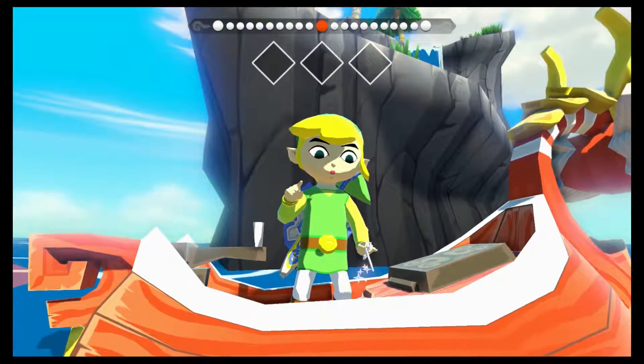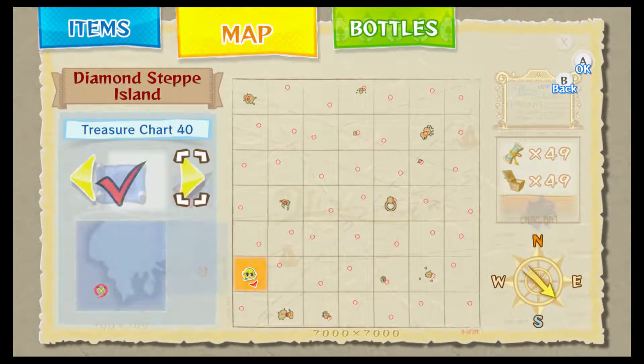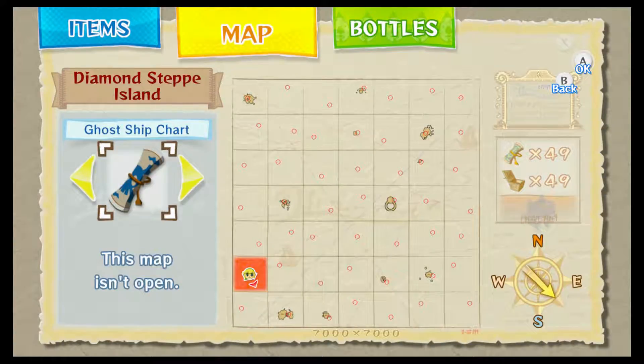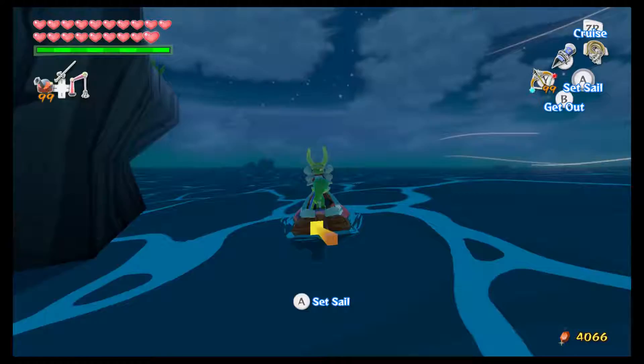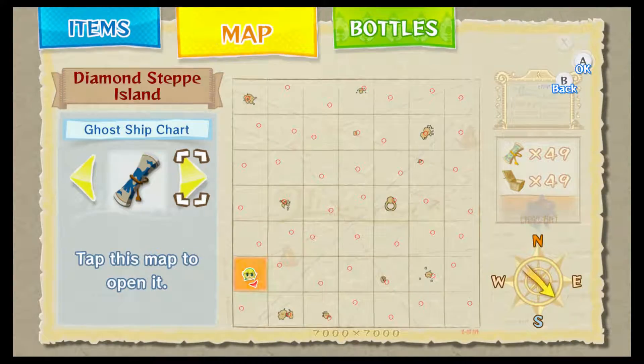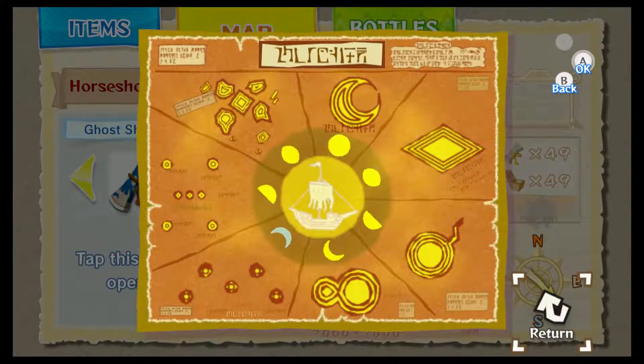Let's make it nighttime. Now that it's nighttime, we're gonna look at that chart that we just got. Open it up and it'll basically show you which islands are inhabited by the ghost ship during certain phases of the moon. For example, this crescent moon shining blue — that's going to be on... it looks very familiar, but you can just go back to your map and try to pinpoint which island it is. It basically shows you which island it's currently on during the night, depending on the phase of the moon. Right now it's that phase of the moon, so we're gonna check the map. He is on Five Star Isles — double check, that seems pretty accurate.